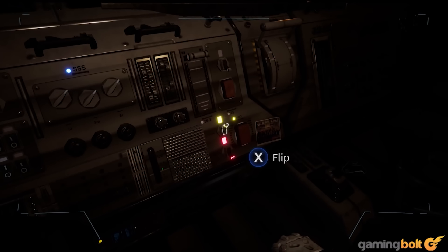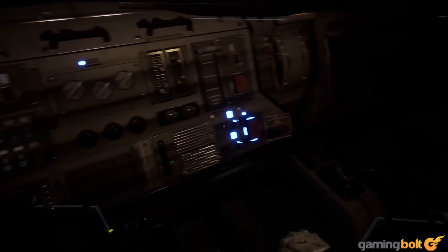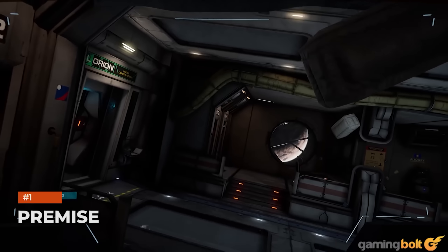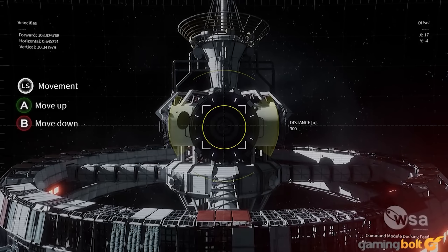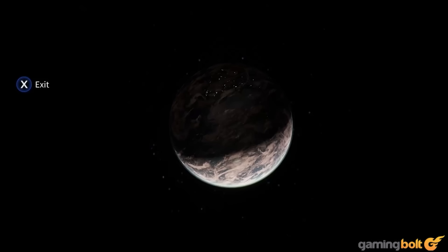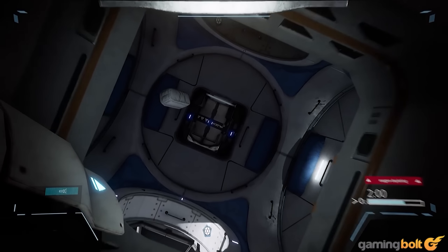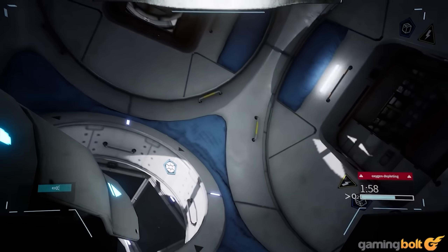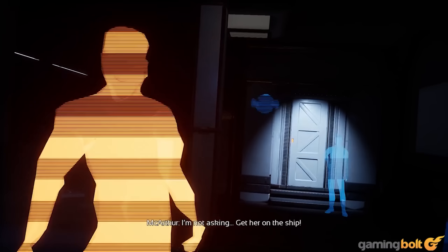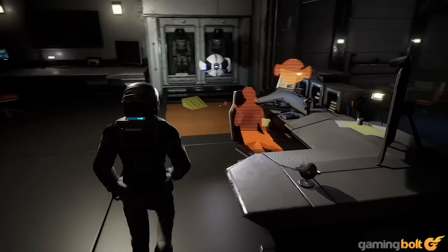We're going to take a look at the upcoming port and go over some crucial details that you should know about, and about the game itself. If this will be the first time you play Deliver Us The Moon, you might not be aware of what the game exactly is about. Its name makes it pretty clear that it's a sci-fi game set on the moon. Deliver Us The Moon is a puzzle adventure game, placing most of its emphasis on exploration, environments, and solving puzzles, alternating between first- and third-person camera perspectives — so don't go in expecting a combat-heavy game.